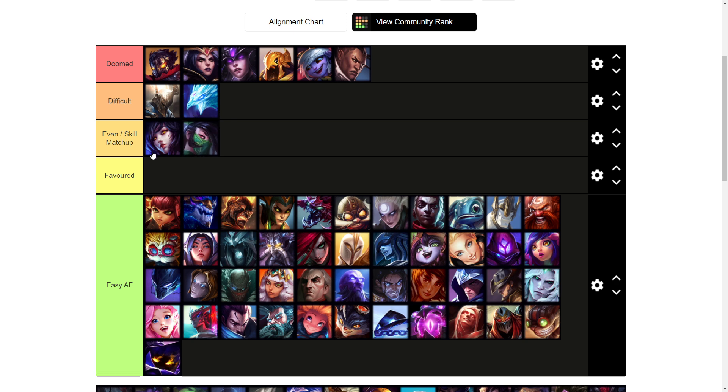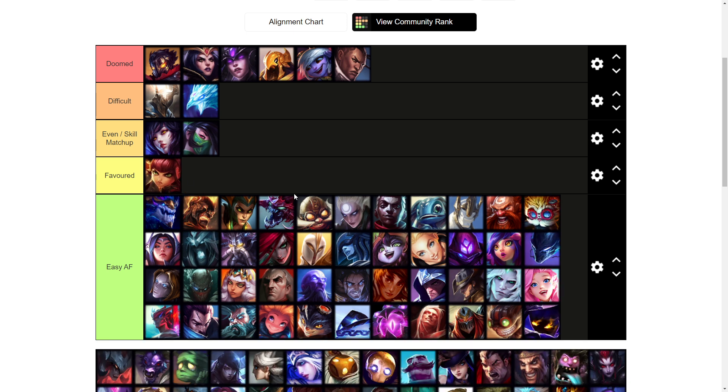Akali is more of an even matchup mid lane. I put her as difficult in top lane but for mid lane she's more even just because the lane's a lot shorter, so it's a lot harder for her to run you down and hard harass you. You're mostly looking to shove it out, and if she applies pressure you can hover your turret and set up for an easy gank with your jungler, since Akali can't escape ganks too well.